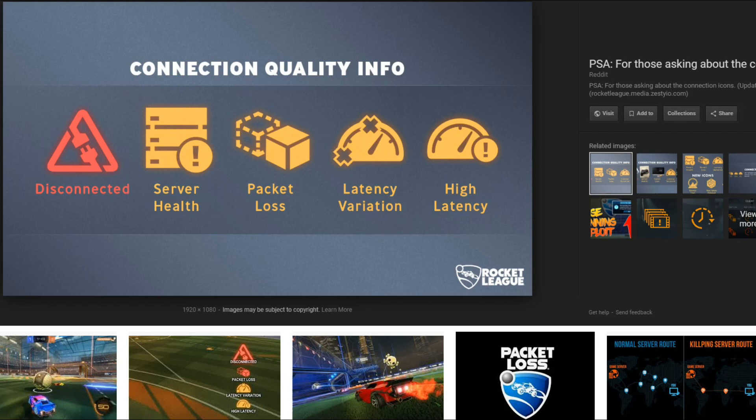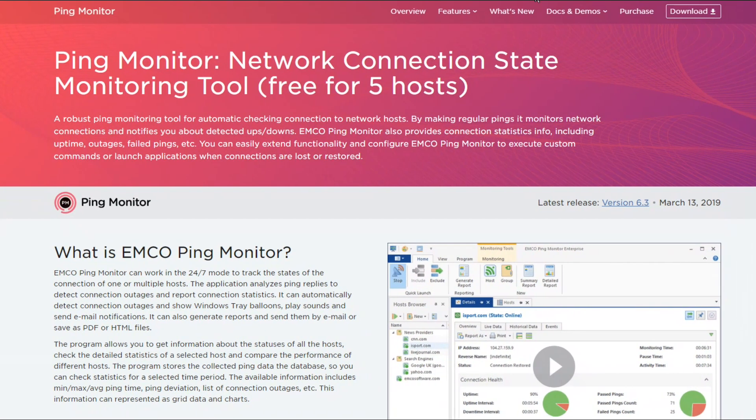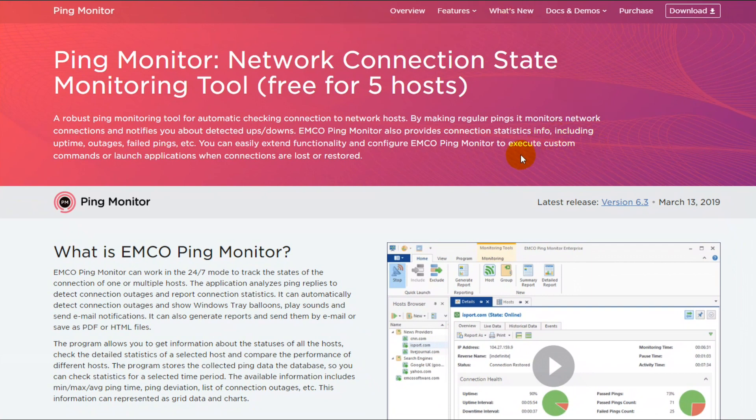What can you do? On some games like Rocket League, they show you icons on screen when you have packet loss or latency issues. I had these very often. Some other games don't show it or have fewer problems with it, so it depends a little on the game. There are not many software tools able to detect or monitor things like latency and packet loss — here you have something like Ping Monitor, and there are other programs around.